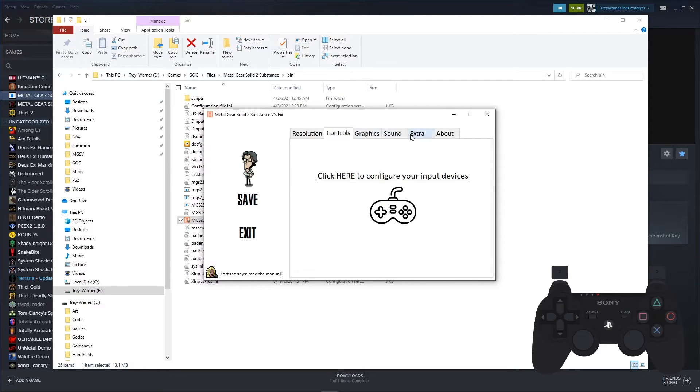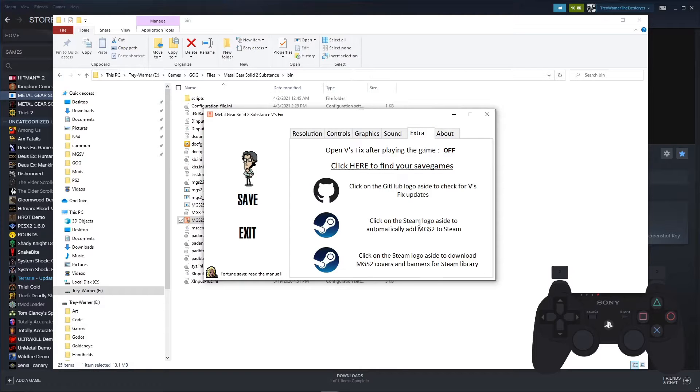After you do that, you should click on the Steam logo to automatically add Metal Gear Solid 2 to Steam. Do that if you haven't already. Save and exit.